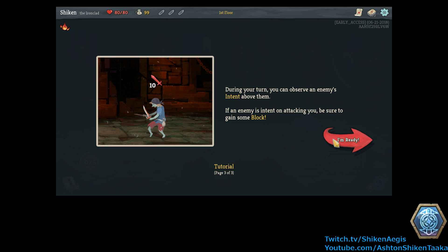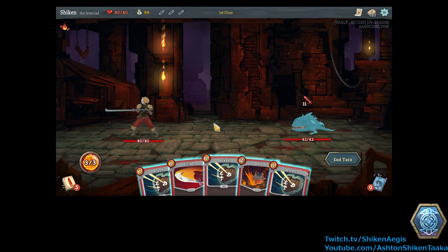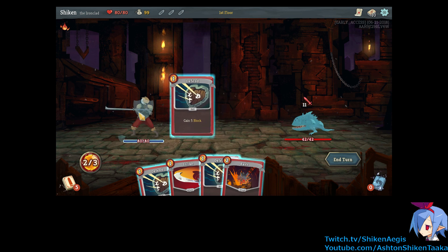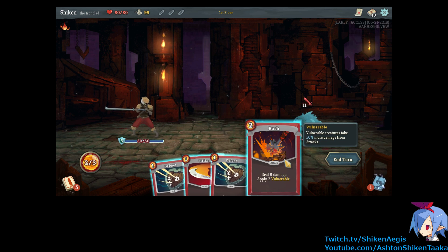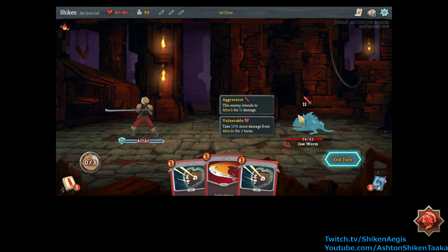Observe an enemy's intent. Okay, that sounds like cheating. Whatever. Let's do it. Alright, so they intend to attack for 11 damage, so we should block. We have enough energy to do more than one thing. So let's bash. Bonk. Vulnerable. I do really appreciate when games have just straight up mouseovers to answer whatever question you were about to ask.